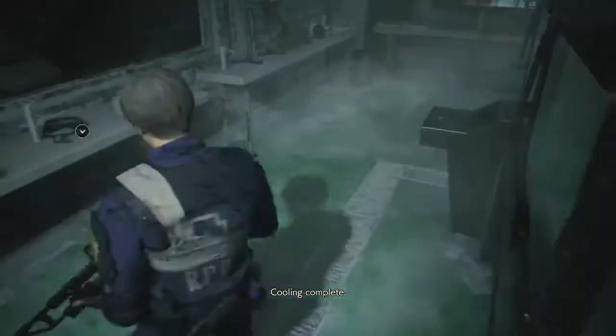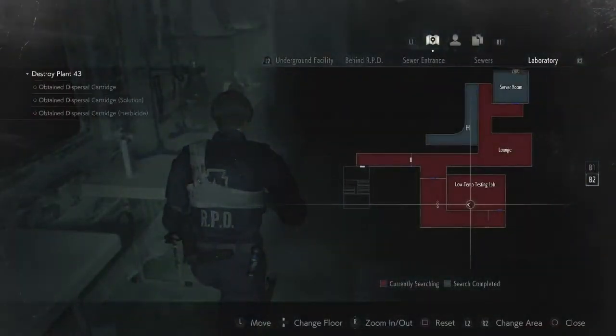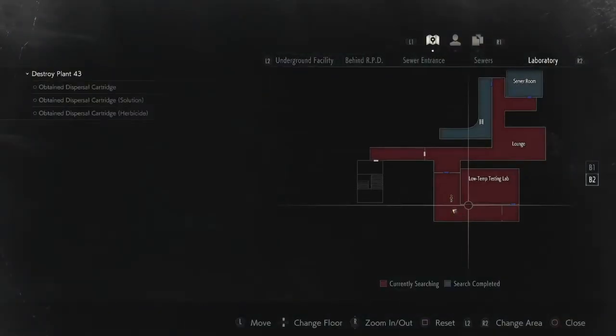So now we have the fun part — leaving this place. Because we have a licker, I think two lickers. Mr. X shows up at some point. It's ugly trying to leave this place. I think that zombie will attack you if you approach it, so we kind of sidestep around it — that's generally what I do.